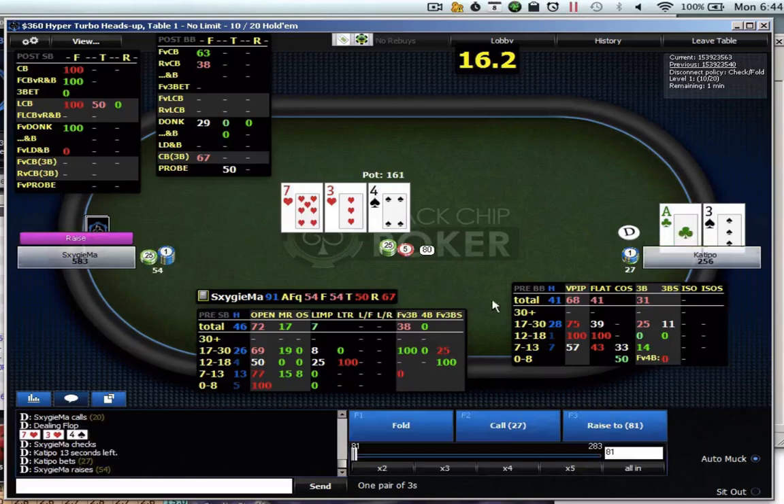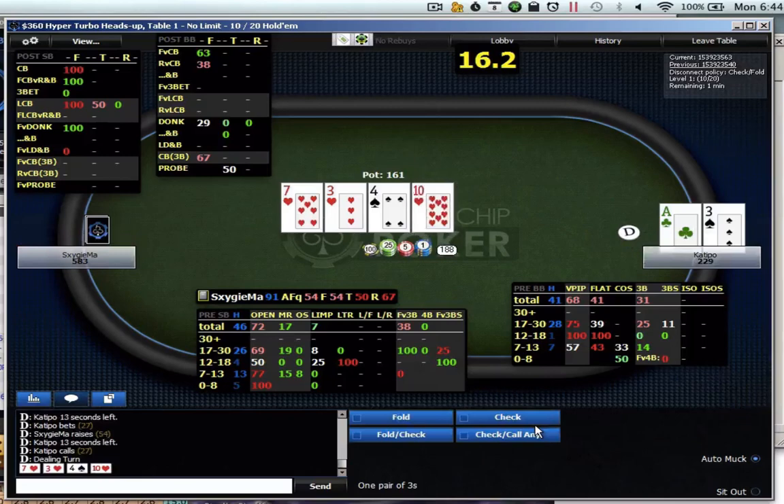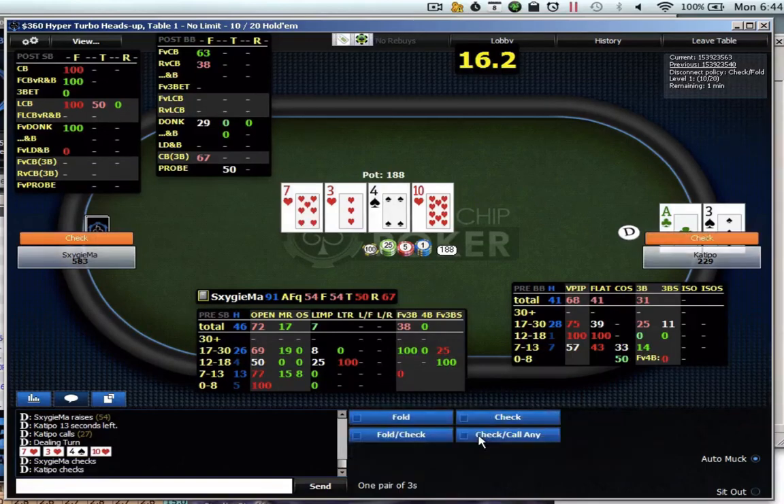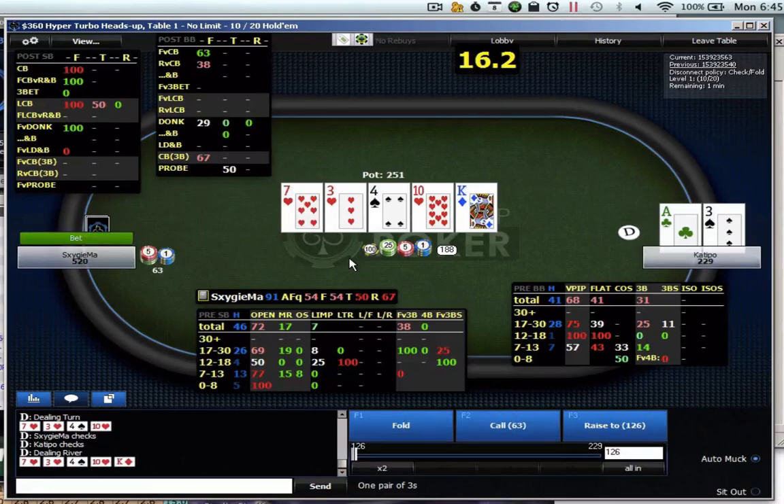I'm thinking that he's going to raise here sometimes and I would want to shove. The problem is I don't know exactly what he'd have as a draw — like five-six, already a straight. Obviously he could have flush draws, and I'm not doing great against those. I'm just going to call and see if he shuts down or not. He did shut down at the king-five even though he had a flush draw, so he might be extremely passive here. Very, very skewed play if he's really not firing his draw on the turn when he has a good draw.